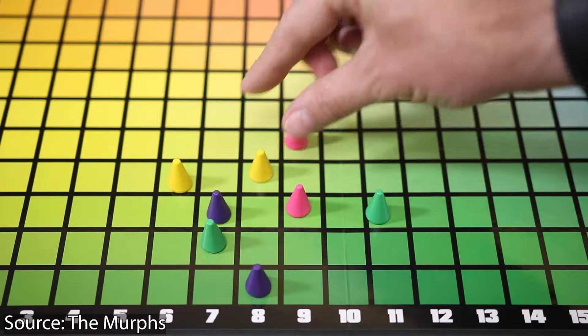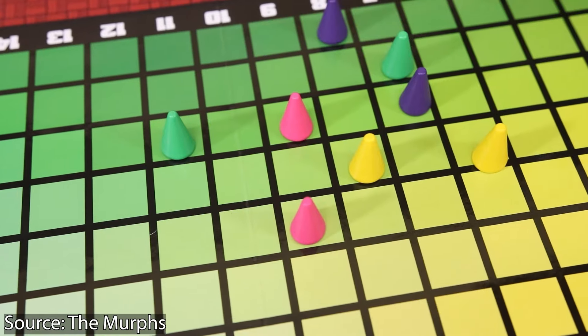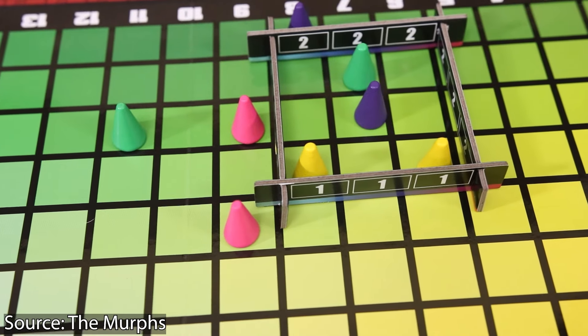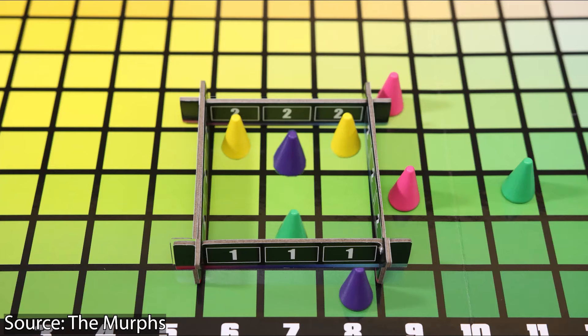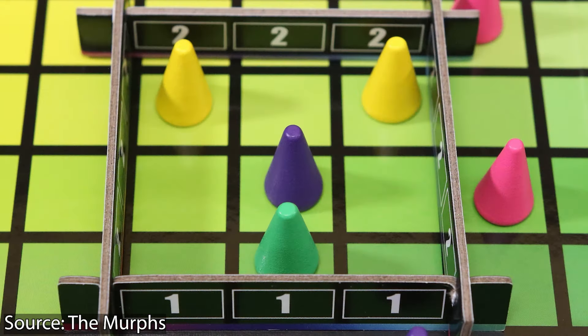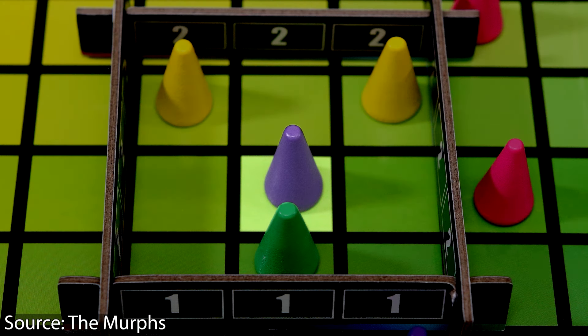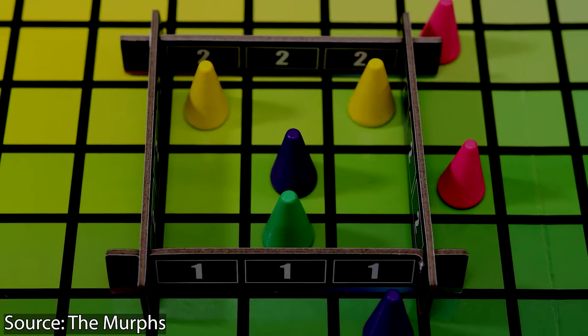We're going to start off with a kind of deduction party game, and this is going to be Hues and Cues. Hues and Cues is a very interesting game — we're not doing heavy deduction here, we'll get to those in a little bit. I will say this is not going to be very colorblind friendly, unfortunately, because it is about color. That is kind of the whole point.